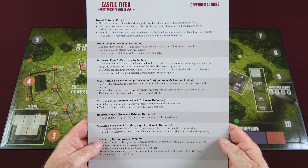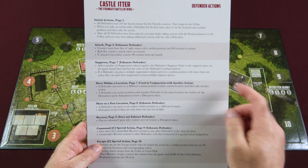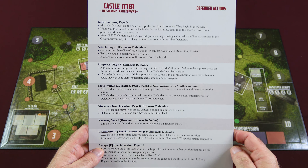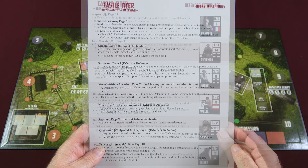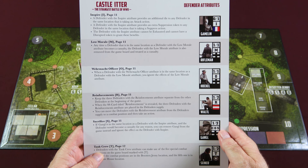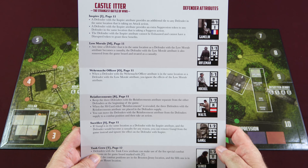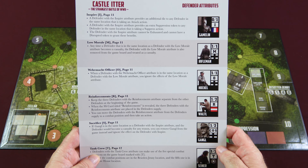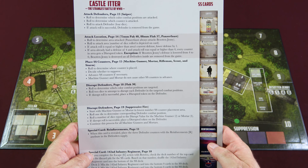Now let's take a look at the player aids that come with the game. The first sheet lists all defender actions and points to the corresponding rulebook page for each. The second sheet gives defender attributes with rulebook references. The last sheet explains how to use the cards in the game, also with rulebook references.